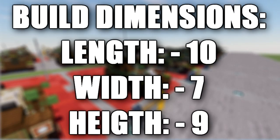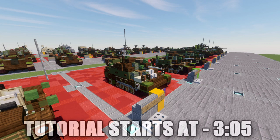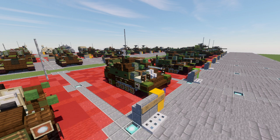In this tutorial we'll be going ahead and doing a redesign for the M5A1 Stuart. The M5 Stuart was an improvement upon the M3 Stuart, designed to relieve wartime demand for the radial aerial engines used in the M3. A new version was developed using the twin Cadillac V8 automobile engines and twin Hydra-Matic transmissions, operating through a transfer case.